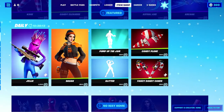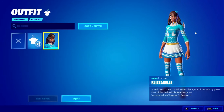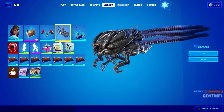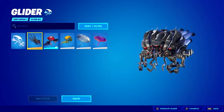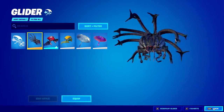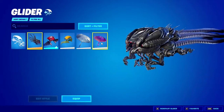Epic, if you see this, can you make another style for Blizzard Bell? Not the Jelly skin, but for Blizzard Bell — because she's a pretty cool skin and I want another style. As for this glider, I don't know what it goes with — I think it goes with the Predator glider maybe. I don't know, but this thing is disgusting — I'm joking, it's really good, I really like this glider.